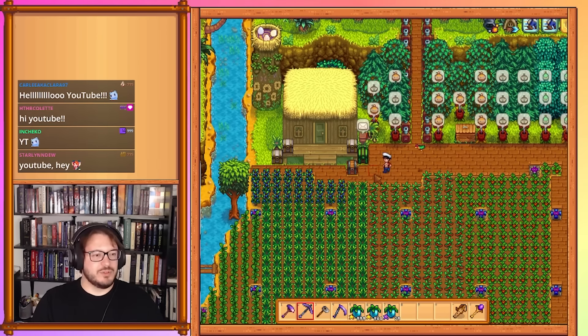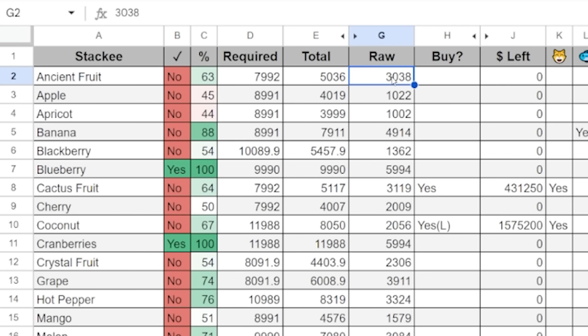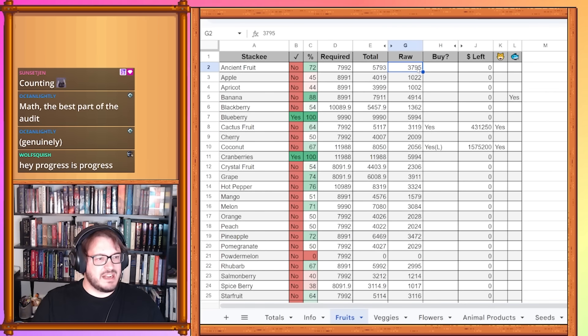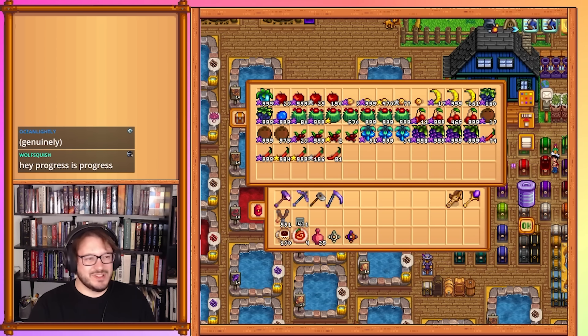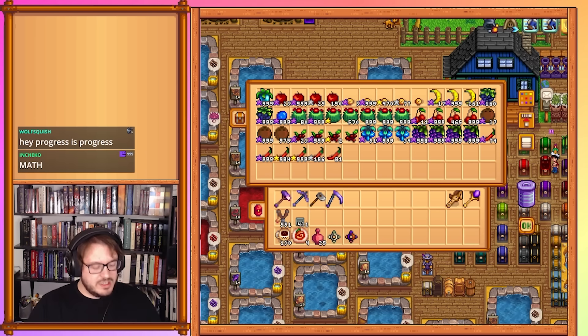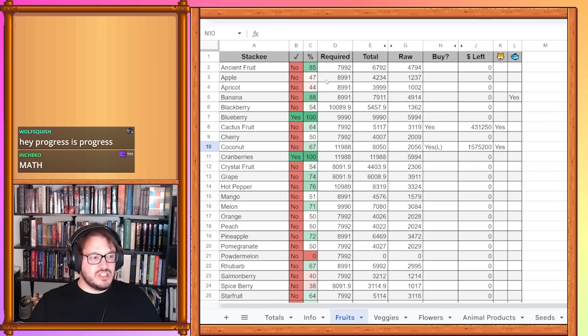The challenge is 60.5% complete, which should be changing as we go through here. There are a lot of items we were able to get done in these five years. Starting with fruits: ancient fruit is at 3,795, which doesn't look like it changed much. Apples are at 4,794 — and actually, apples went up slightly. We're done with apples, so I'm going to write that on my list of completed items.